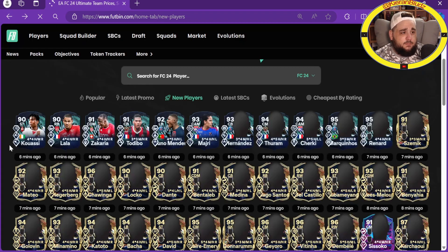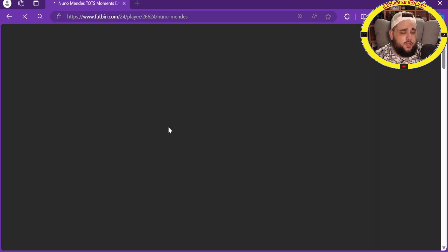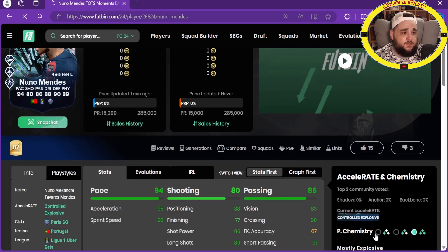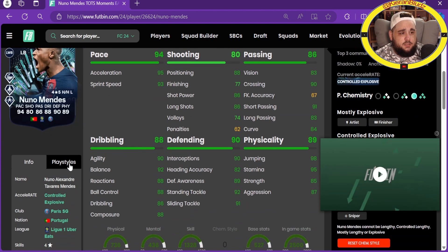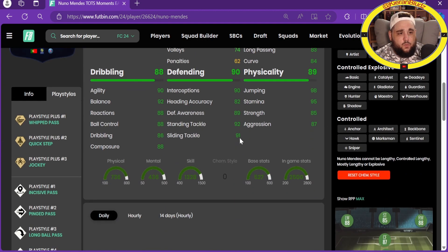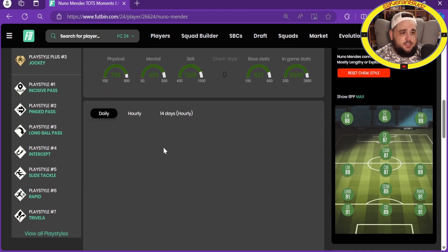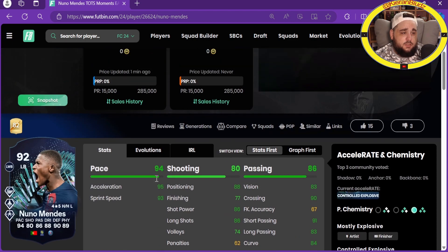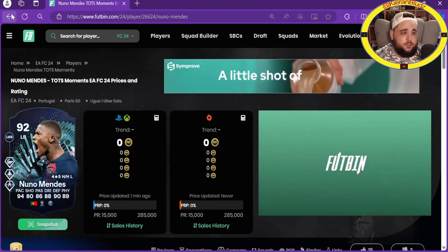Nuno Mendes - currently extinct, left back, left wing-back, four-star five-star. He's got whipped, quick step and jockey plus, incisive, ping pass, long ball, intercept, slide tackle, rapid and traveller. Very good pace, decent shooting for a fullback, good passing, good dribbling, good defending and good physicals. He's going to be an expensive one, you can just tell.